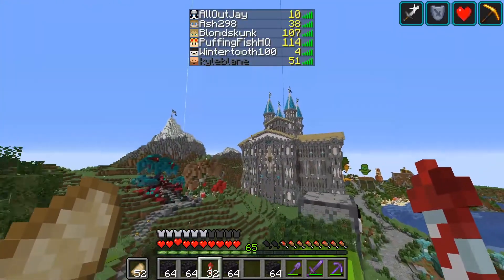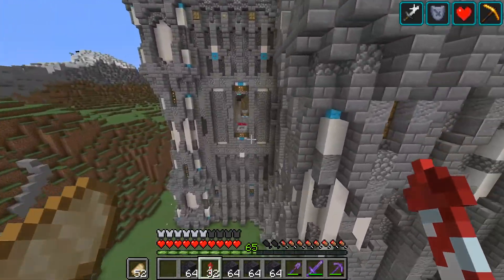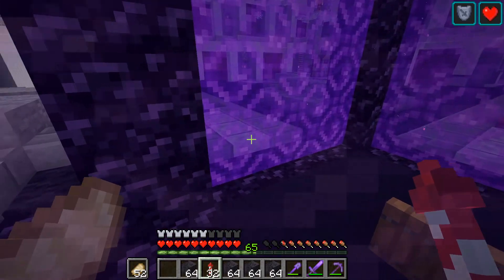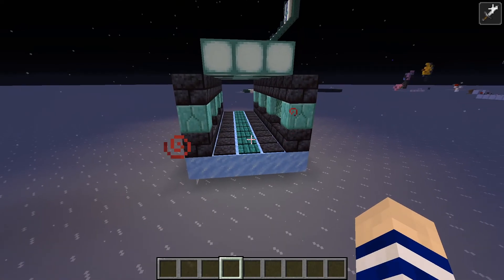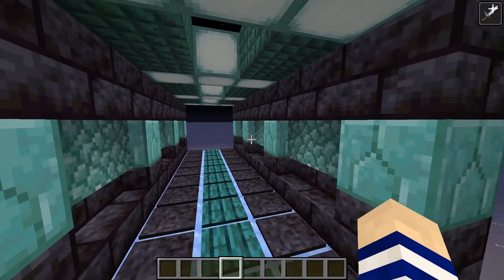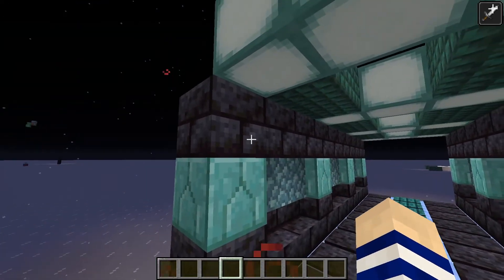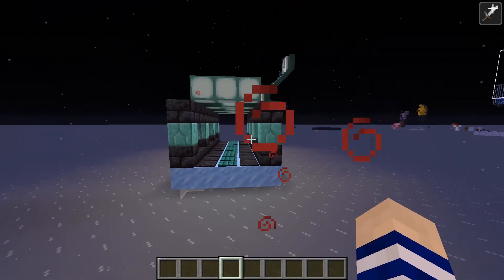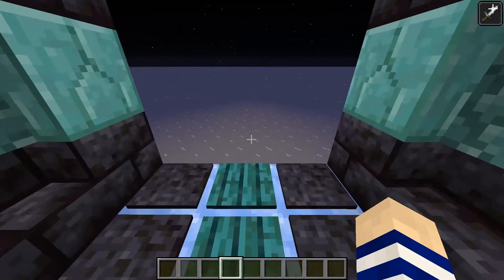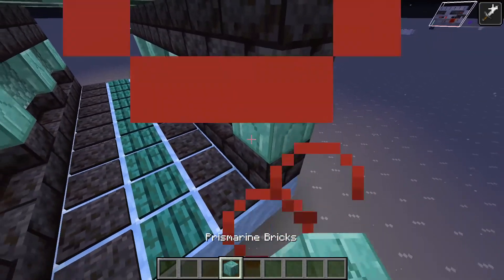I'm going to go ahead and get some prismarine bricks crafted up, craft up polished blackstone stairs and slabs and things, and design a little bit of a repeating pattern that I can build. I'll bring you guys back when I have a full-on plan. So, this here is the nether tunnel design — it is a 10-wide section and I'm just going to repeat this pattern. We have archways, a full block, a prismarine brick, another full block all across the top, and walls in between.